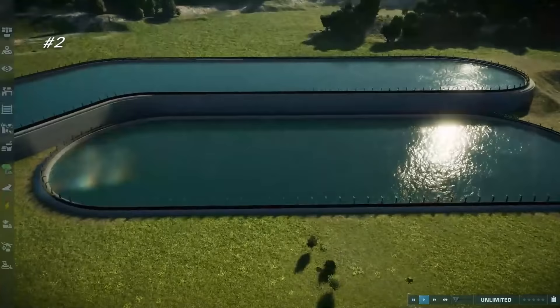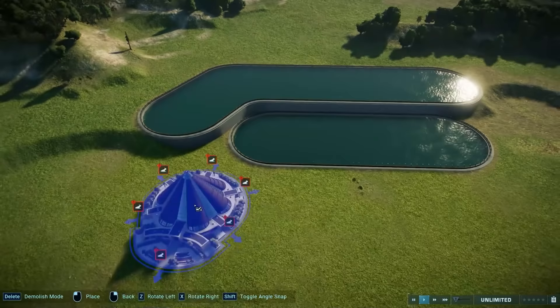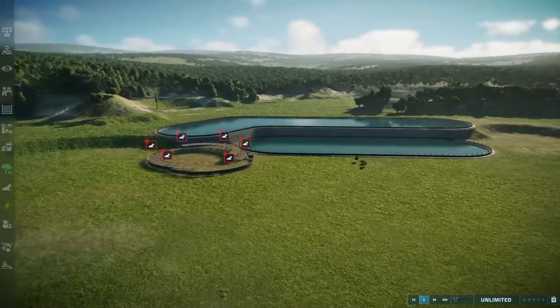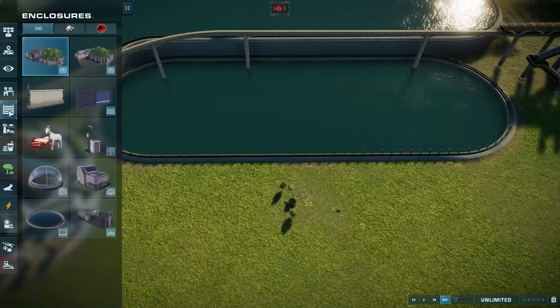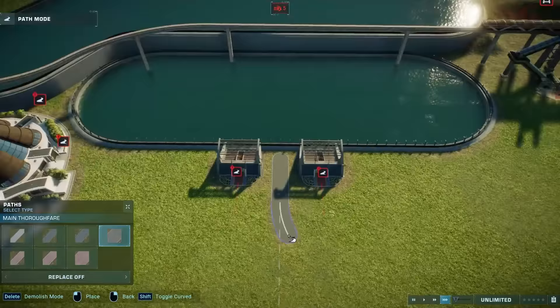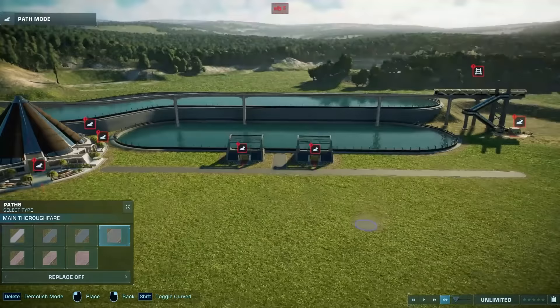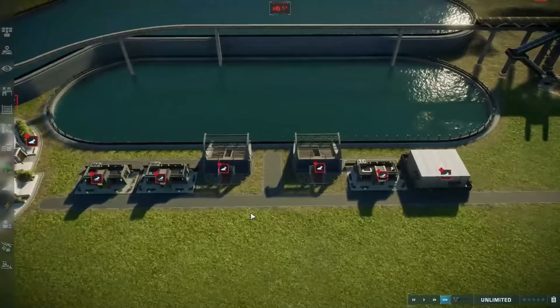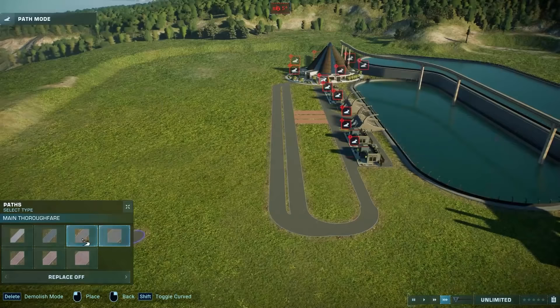Moving on to the second entrance idea — and I'll just say, it is my least favorite, but as long as it sparks an idea for you, then it's good enough. I hope you can use it to build something better than I did — I'm laying down the gauntlet, this has just become a proper challenge. It's just a really basic idea of using two lagoons in a tiered layout as the first site for your park guests. This might be cool if your park is largely lagoons and you want to represent that with the park entry.